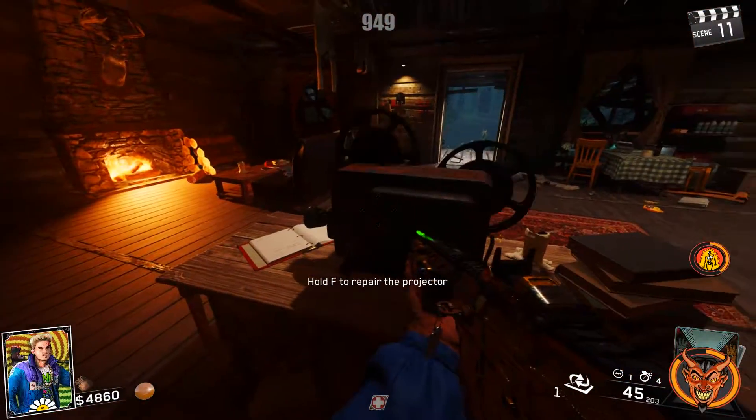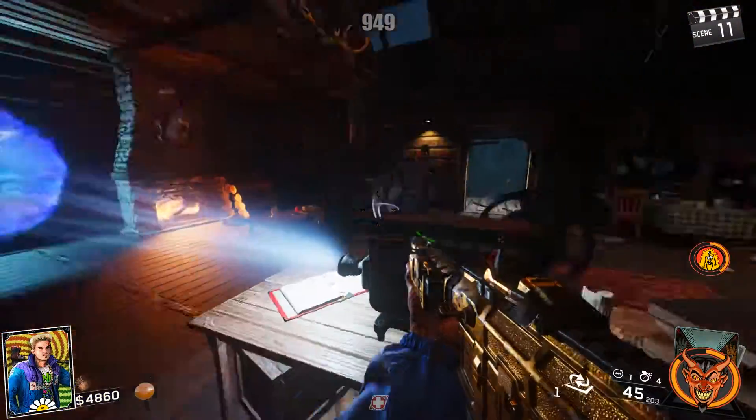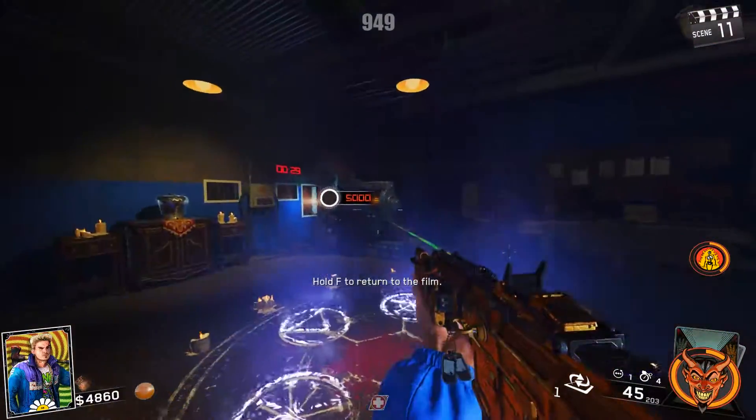Now that you have that, just go up to the projector on the table and repair it. Turn on the projector and you can go into the projection room, which is where Pack-a-Punch is.